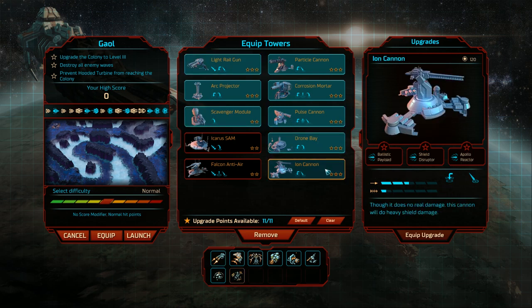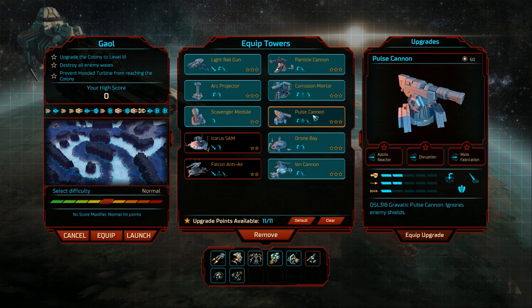We've got the iron cannon which does heavy damage to shields. We've also got the pulse cannon which ignores enemy shields entirely, which could be quite good. There's an upgrade to increase range by 25%, a small chance to stun the target for 3 seconds — that's really good — and the mass fabricator which reduces upgrade and build cost. Let's fully upgrade the pulse cannon.